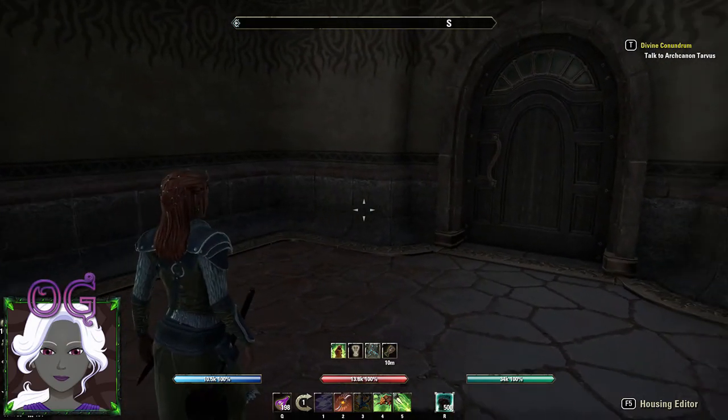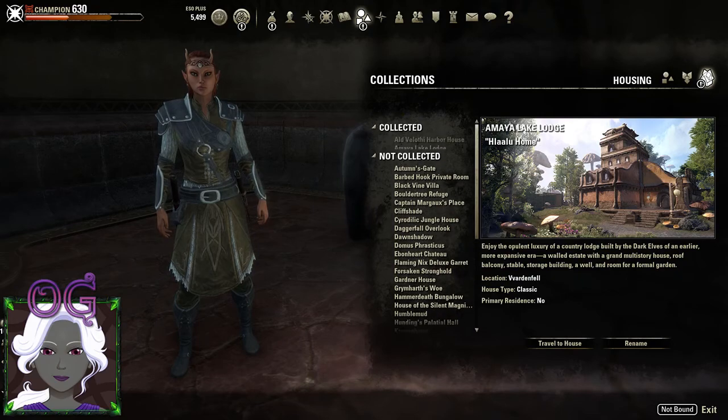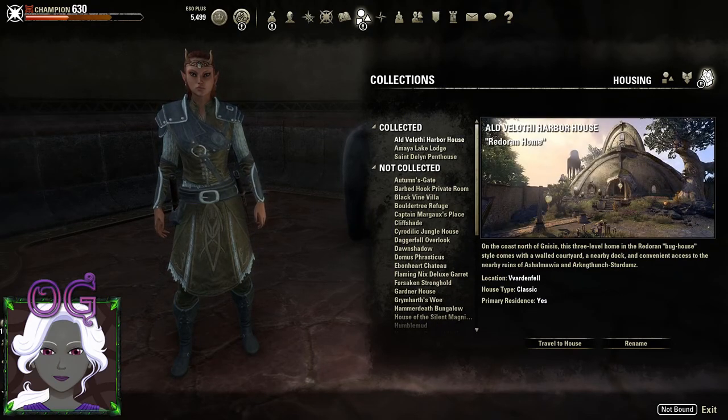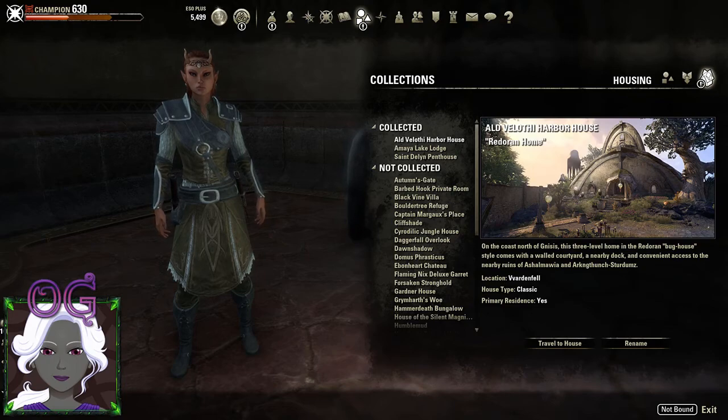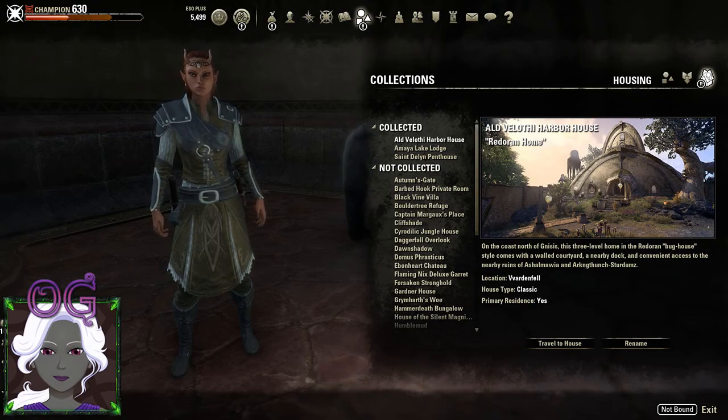Now that we've got our free apartment, I'm going to go ahead and preview the larger houses. Let's start with the Aald Velathi Harbor House. It's a Redoran-style home on the coast north of Nysis. This three-level home in the Redoran bughouse style comes with a walled courtyard, a nearby dock, and convenient access to the nearby ruins. It's a classic-style house, so we will go ahead and travel to the house.